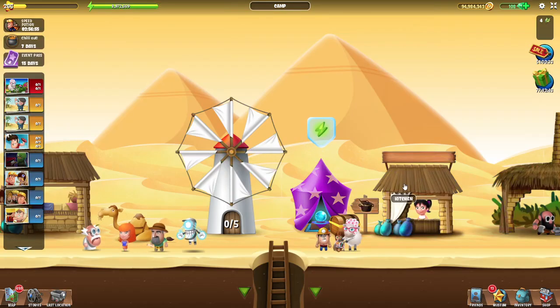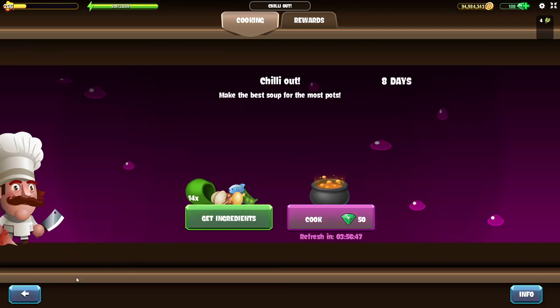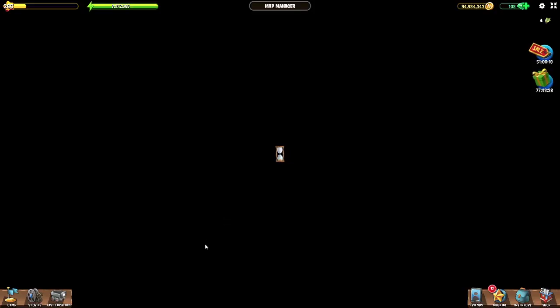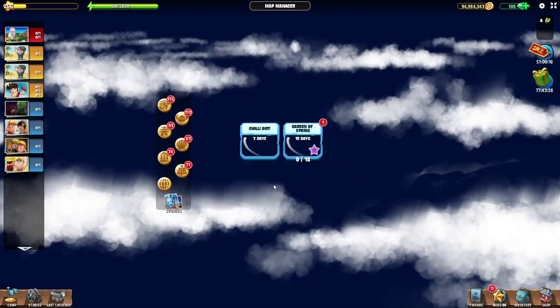Please bear in mind that this special week has nothing to do with your regular kitchen. This special week is separate with separate ingredients and the whole interface can be found behind this icon on the left side. Now let me quickly tell you and show you how to get ingredients during this special week.